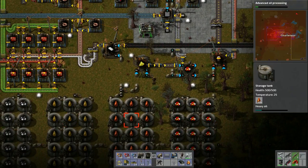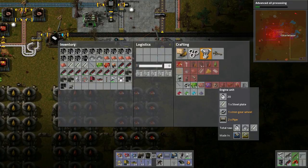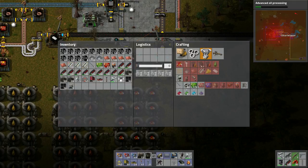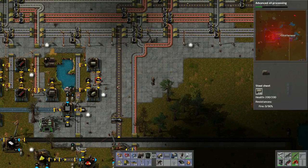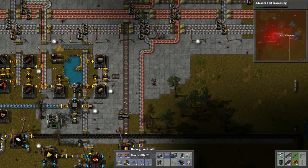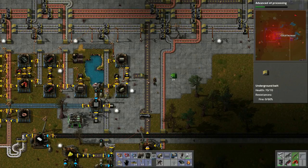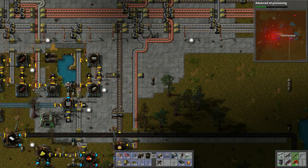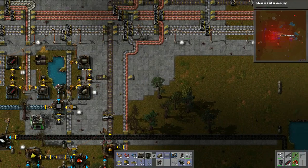We're going to have a lot of oil to deal with. For engines, what do we need? We can make engines — we need steel plates, gears, and pipes. Let's see what happens if we do steel plates, gears, and pipes. We'll have to bring in steel plates.